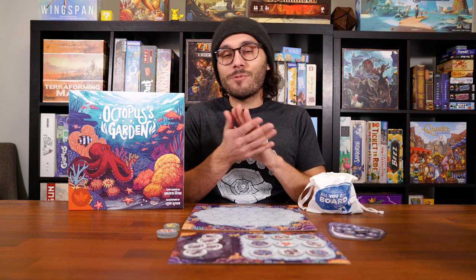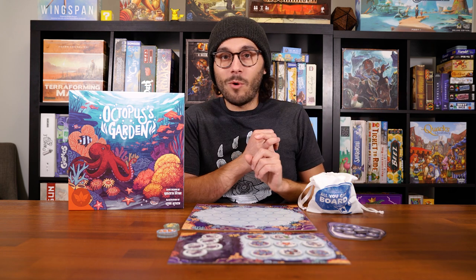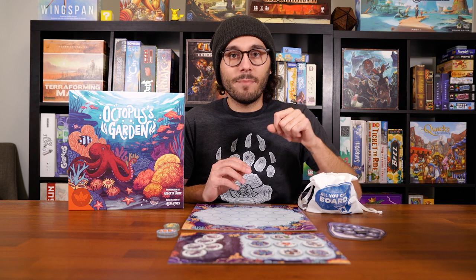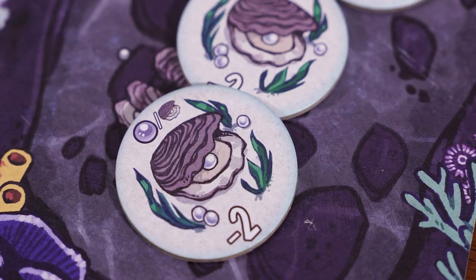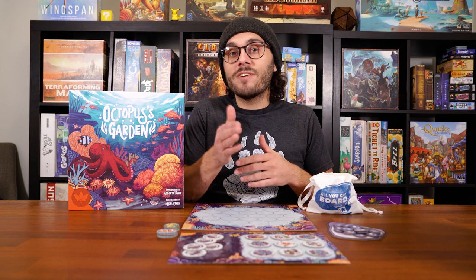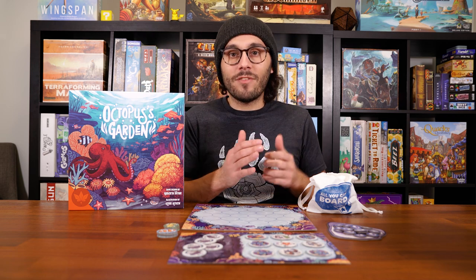I should also mention when you're buying those tiles from the market board, you have the option to pass if you don't want to take any, but you also have the option to instead buy one of the oyster tokens and add it to your board — those are always available. The cost of the oysters is always increasing: you're always adding up how many oysters you have in total, and that's how much the next oyster is going to cost. So every time you want to increase your income, it costs more, which means you have to balance whether it makes sense to spend five pearls now for one new oyster to get a single extra income every single turn.